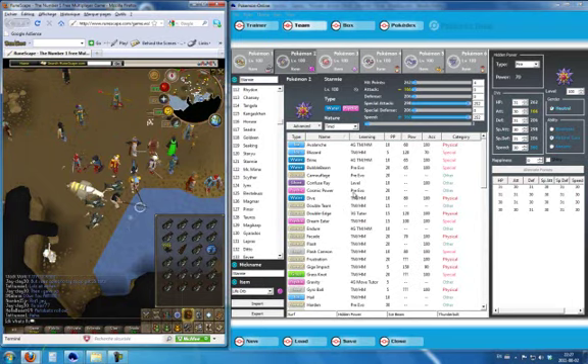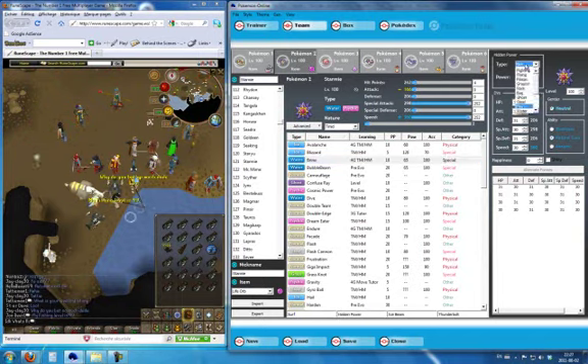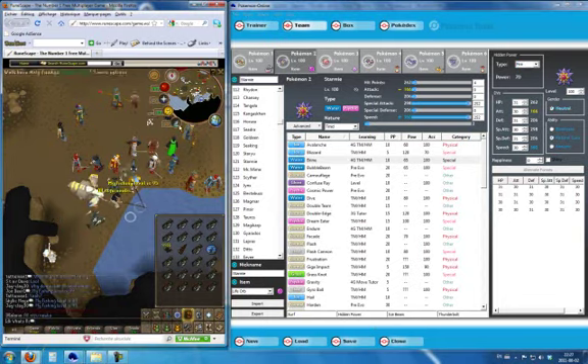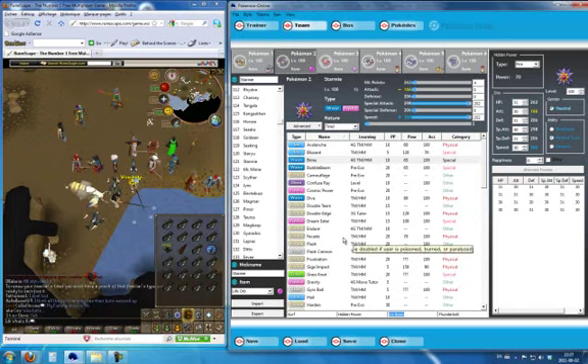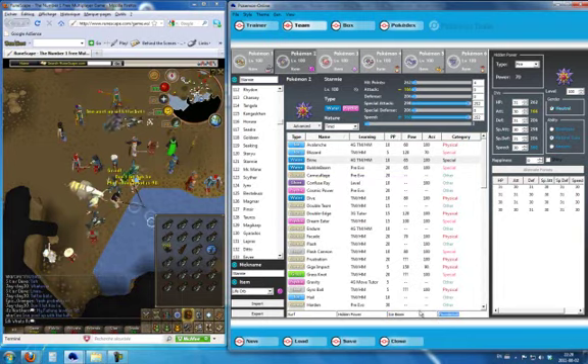His first attack is Surf, which is STAB — very good. My Hidden Power is Fire, which is very good against Steel types, which are very popular in this tier because of dragons. Ice Beam to deal with dragons, Ground types, and Flying types like Salamence, Flygon, and Dragonite. And Thunderbolt to deal with Water type Pokemon.